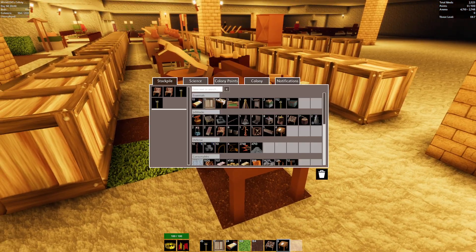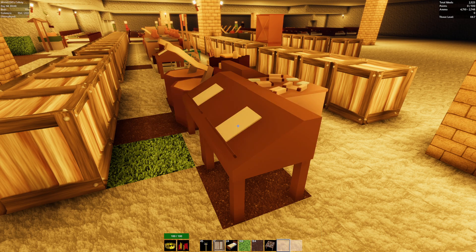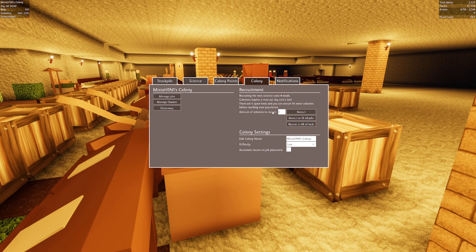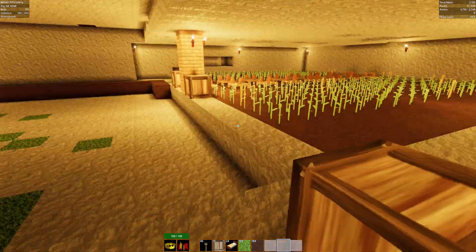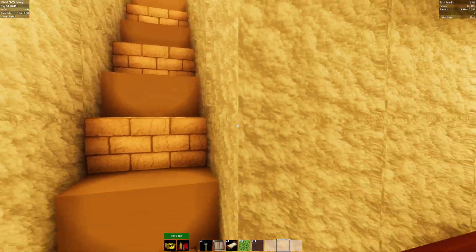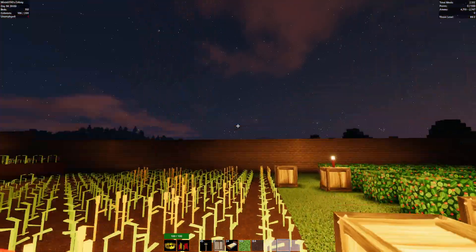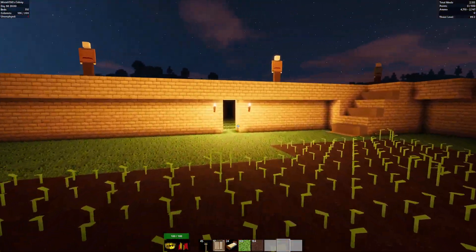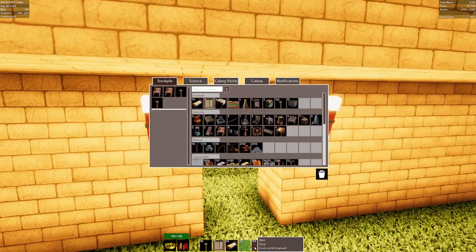We don't need a scribe's desk. Let's go ahead and recruit one more guy or two more people. Our thread is slowly going up, our food is slowly going down so we're gonna have to be careful. Let's go fight some zombies.